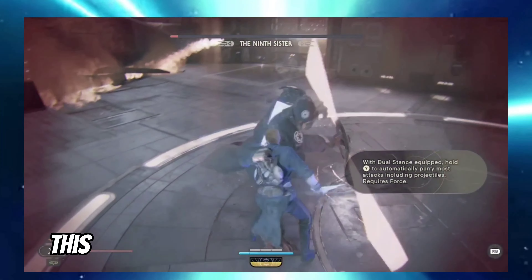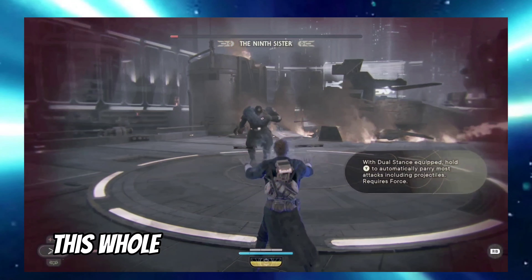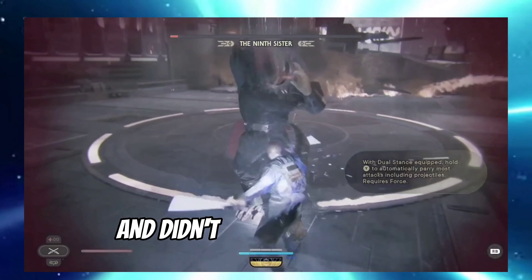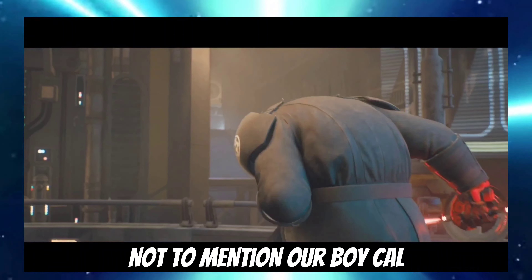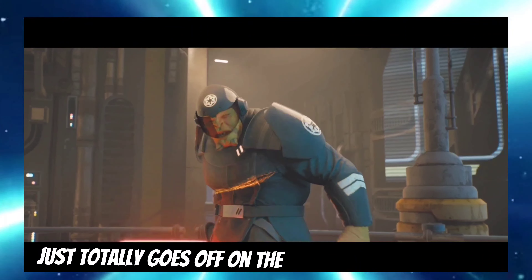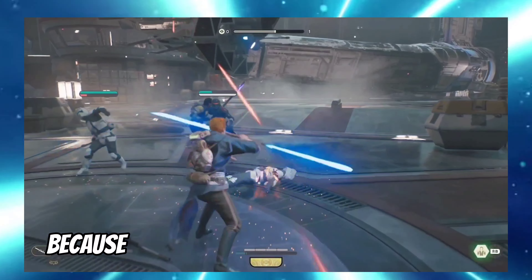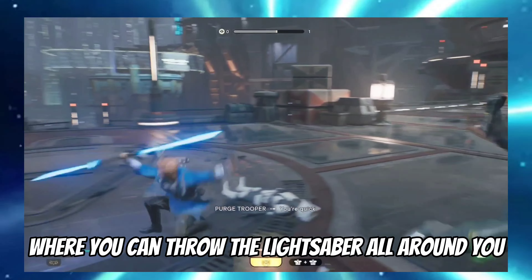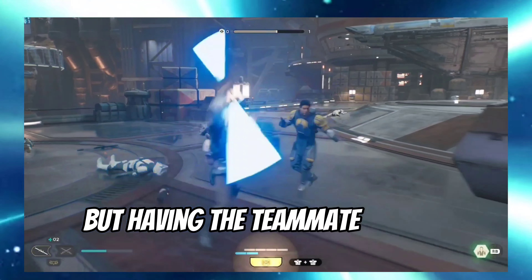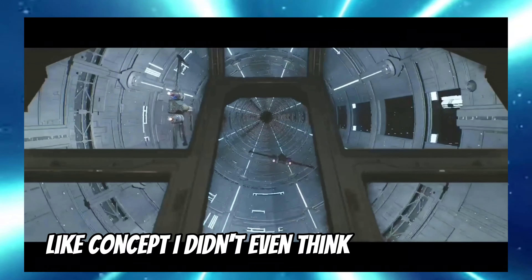Overall this battle and fight really pulled the whole world together and didn't make Coruscant feel like just a walkthrough. Not to mention Cal totally goes off on the guilt trip against her. I'm really enjoying the double-bladed stance because it has that move from Fallen Order where you can throw the lightsaber all around you. Having the teammate around is just such a useful concept that I didn't even think about before.